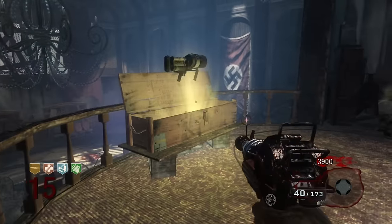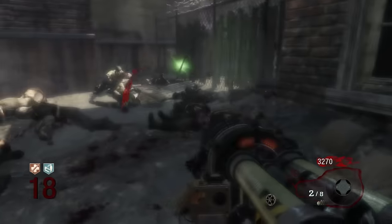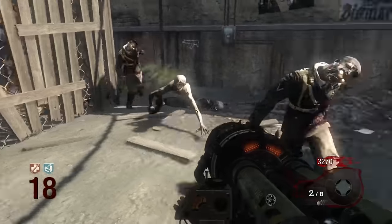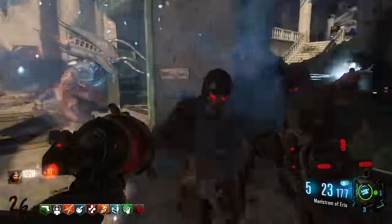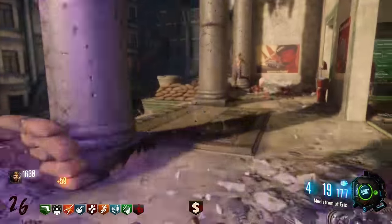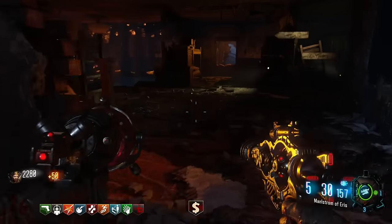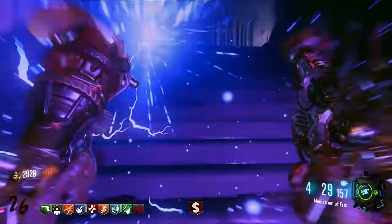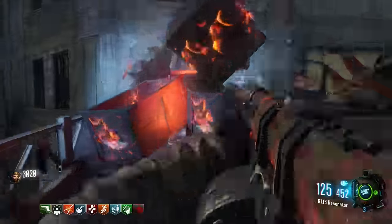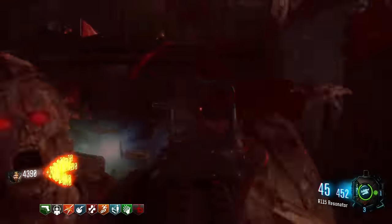On Kino der Toten, the Thunder Gun was the holy grail. No matter which four players you got together, every one of them would have no problem spending tens of thousands of points spinning for it — especially because you'd probably get a good secondary like an LMG or a Galil on the way. In Black Ops 3, the most exciting thing you could see come up in the box was maybe monkeys. By the time you had enough points to start spinning the box consistently, you could have already built the Wrath of the Ancients or the KT4 completely independently. Gorod Krovi took at least that part back to basics, making the big exciting wonder weapon purely a lucky spin with no way to build it.